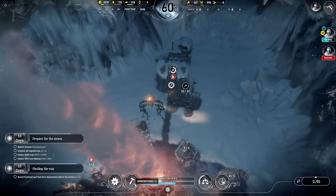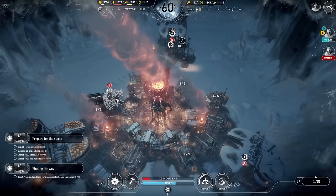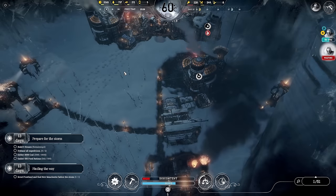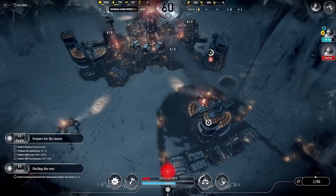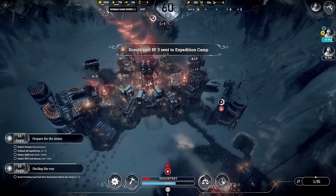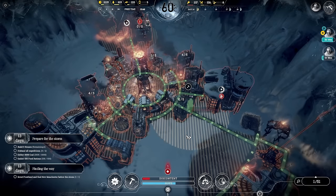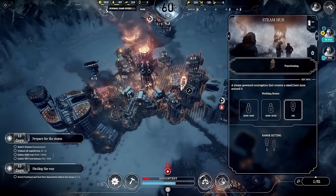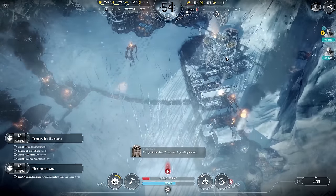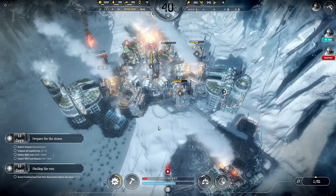Actually I can only do one pub — let's demolish that one. Once it's demolished, I'll move the pub up here so it's in the heat zone. Wood is filling up now so let's get wood stored there and steel in that one. We can start stockpiling. These scouts probably need to be sent out to the expedition camp to find New Manchester. Why is that still cold? That's not covering — let's do that there instead. Everything's hot which is good.